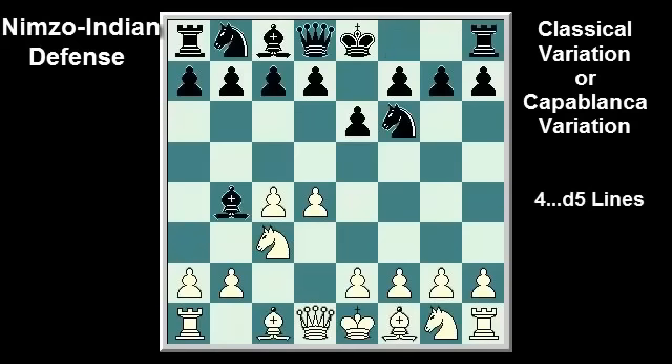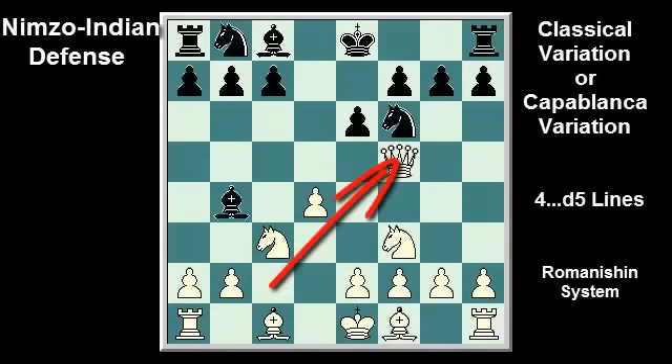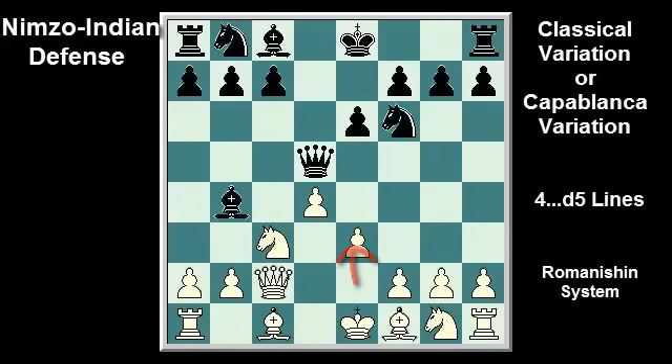Black's third option in response to Qc2 was Mikhail Botvinnik's favorite: d5, another move that strikes immediately in the center. After cxd5, black can either recapture with the queen or pawn. Recapturing with the queen, the Rémanescent system, runs Qxd5, Nf3, Qf5, Qxf5, exf5, strengthening black's control of e4 and making e6 available for his bishop. White can avoid this with e3, so that Qf5 can be met with Bd3, but at the cost of blocking in its c1 bishop.